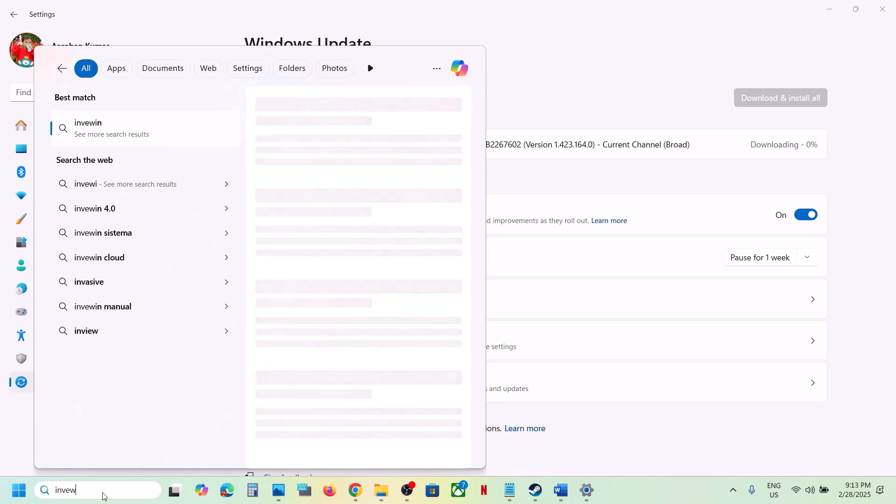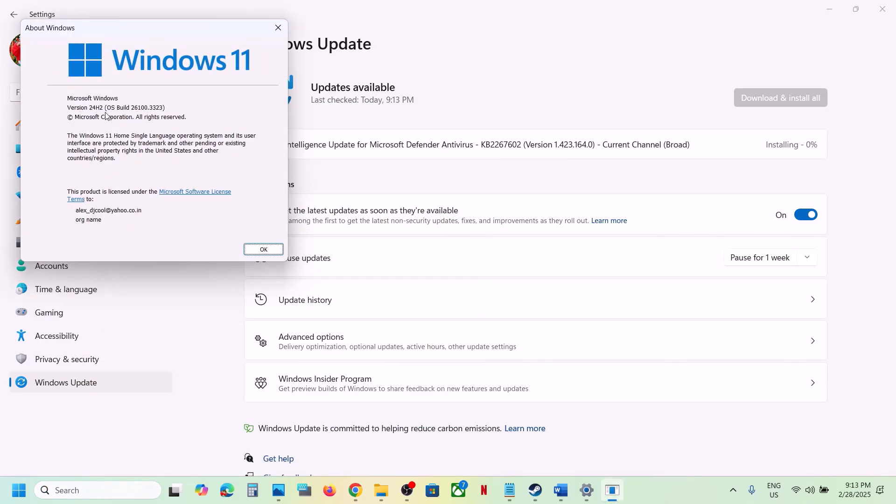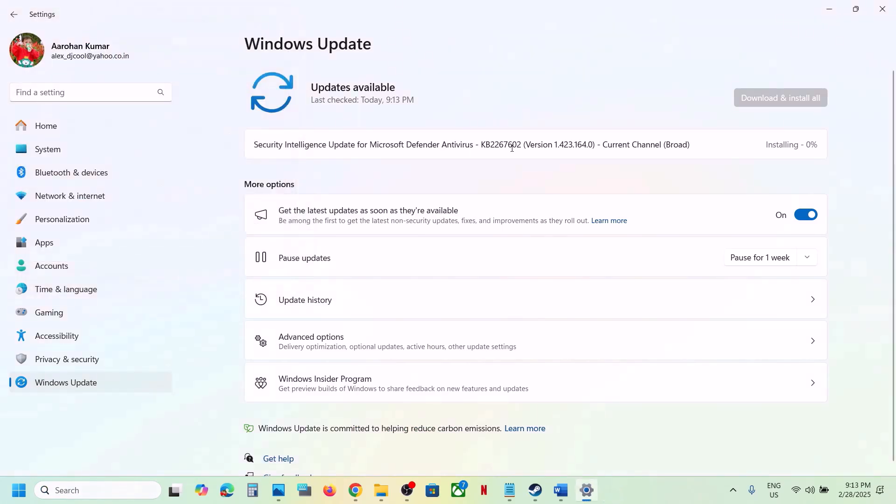Make sure your Windows 11 is on the latest version. Type 'winver' in the Run box — you should see version 24H2. Make sure you update Windows 11 to version 24H2 and get the latest updates.